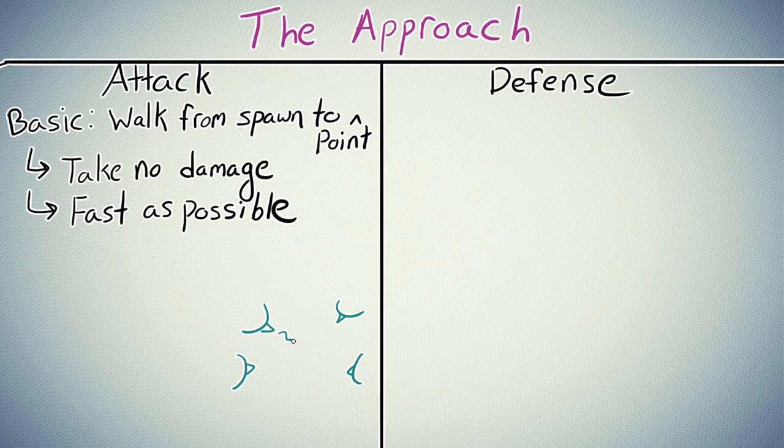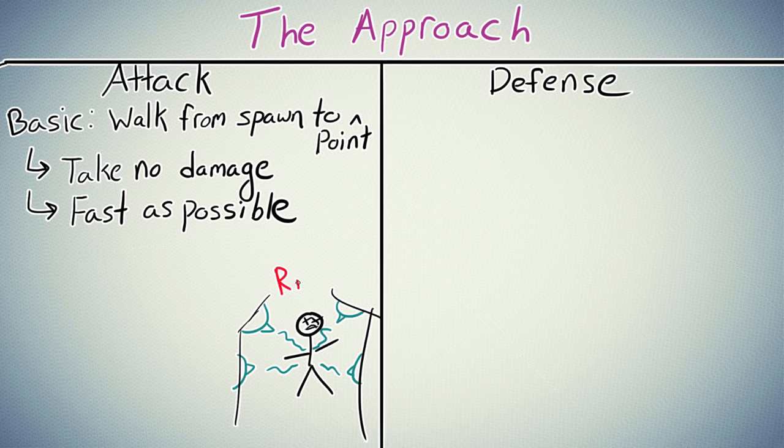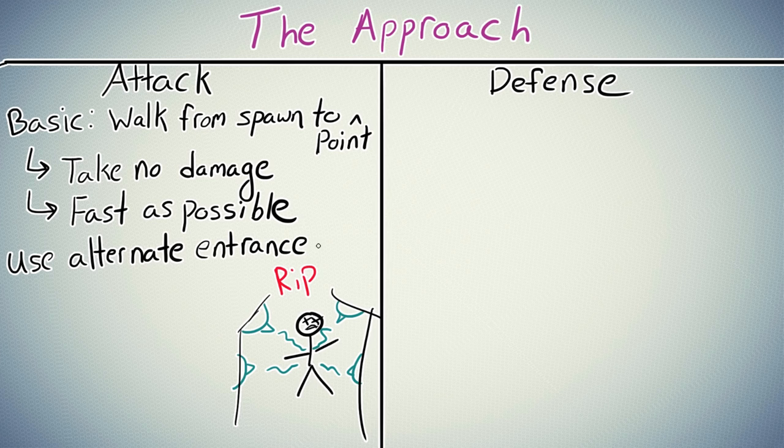Lately, especially, I notice that teams are getting lazier and lazier, and Symmetras get like guaranteed ultimates just off of turrets burning approaching attackers. So take the extra one second and consider using different entrances besides the big obvious one in the center of spawn — the ones on the side, the ones you don't use. Take an extra three seconds to check out all of the random corners and hiding spaces on your way to the point.